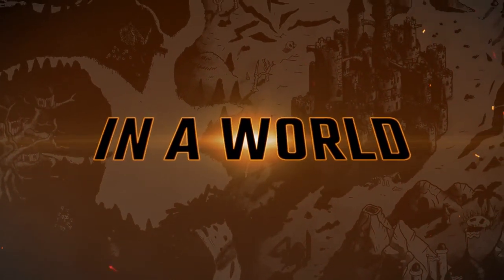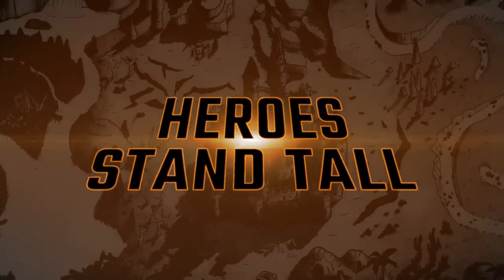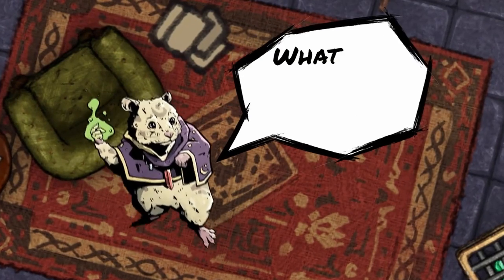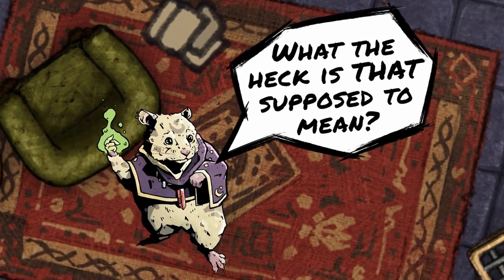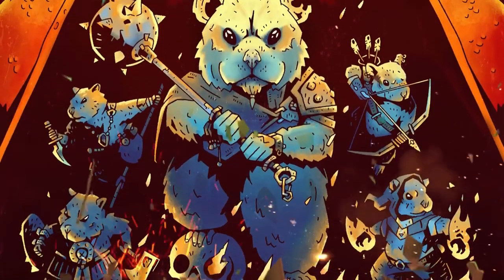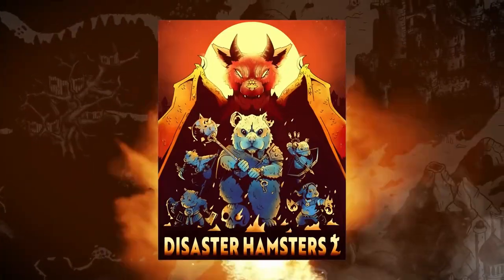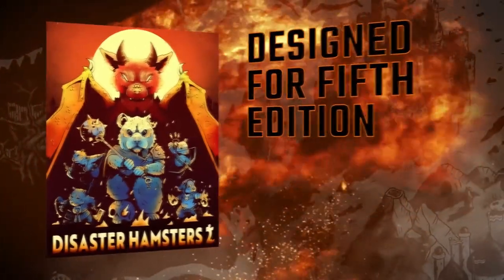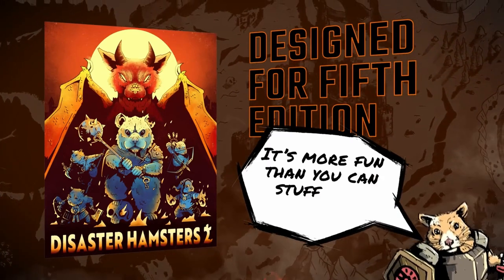In a world where heroes stand tall. What the heck is that supposed to mean? Oh, sorry. Play as adorable hamsters in Disaster Hamsters 2, an epic TTRPG book designed for 5th edition. It's more fun than you can stuff your cheeks with.